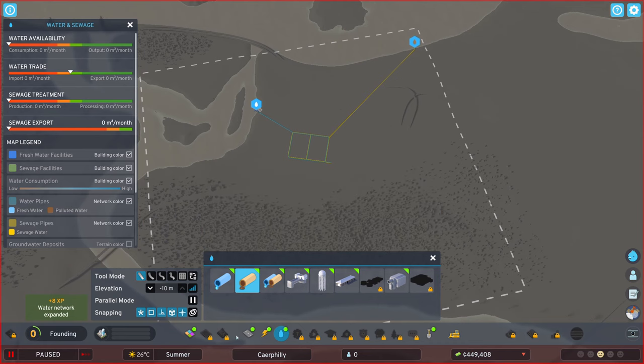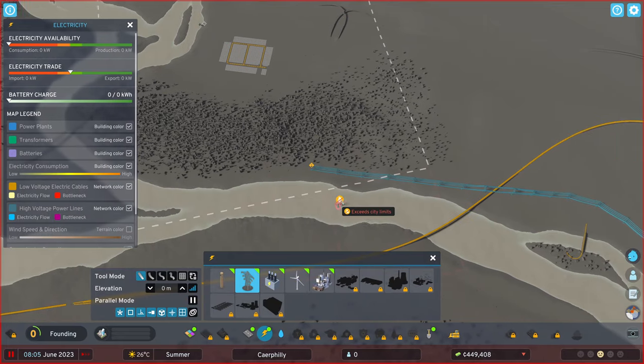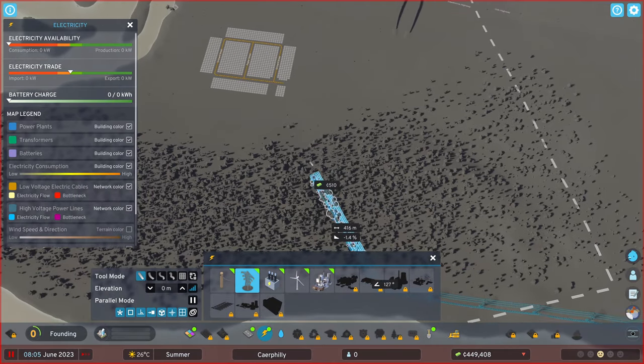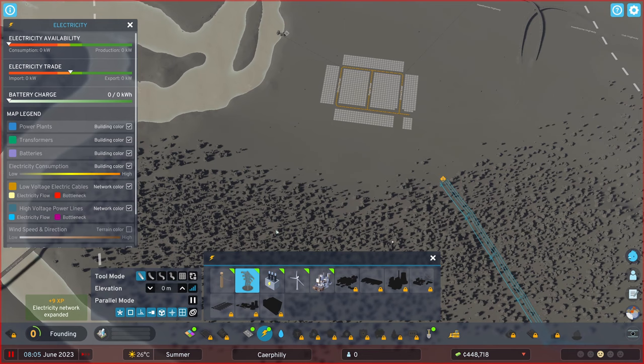So that's connected up and now we're going to need power. I could create a power plant, but I know I can just drag electricity in from the outside world, which will probably be the best way to start. I'll get that all piped in shortly.